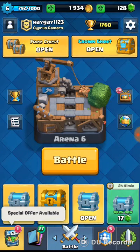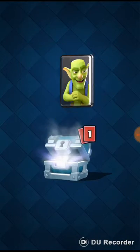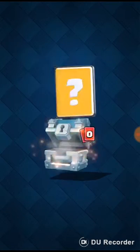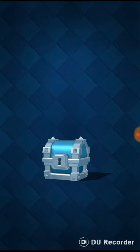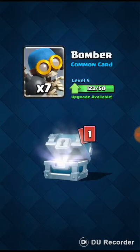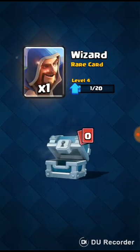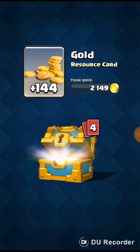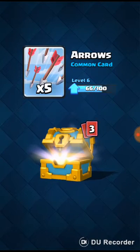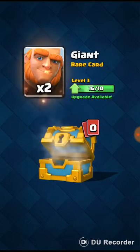Let's open them — goblins and elixir collector, and gold bomber. These are very good, I have them in my team. Opening the golden chest: gold, arrows, minion, horse, and monster.